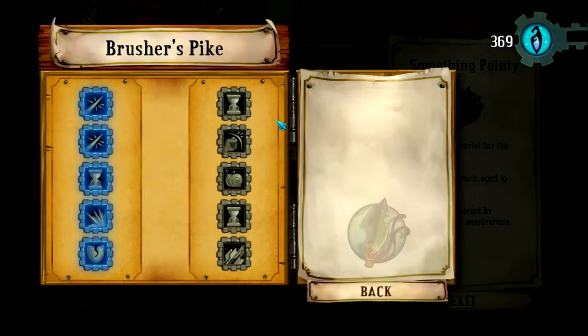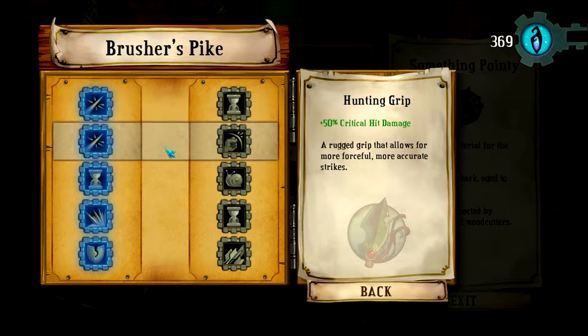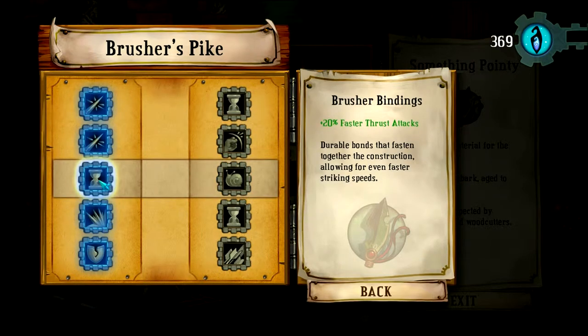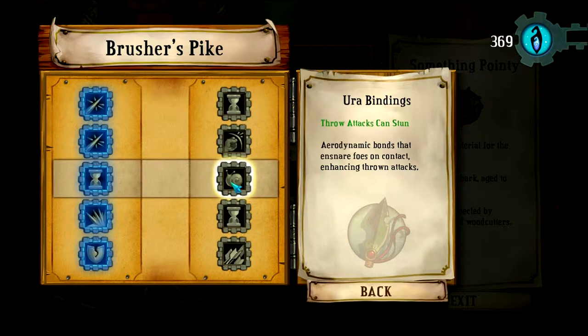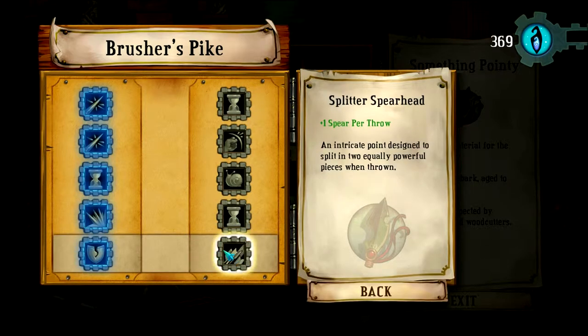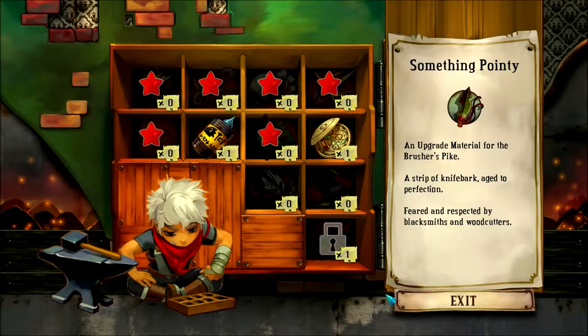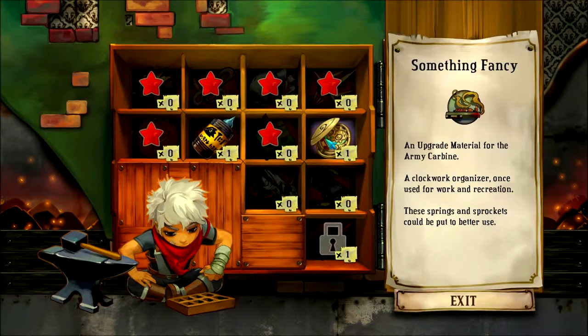For the Brusher's Pike I had to upgrade this all the way to beat the proving ground. I went for more critical hits, more critical damage, faster thrust attacks — very important. Who cares about stunning? More damage instead of throw reload because I hardly ever throw this thing, and then ignore armor instead of plus one spear per throw. Using this build I was barely able to beat the pike proving ground, and unfortunately I can only beat it once.